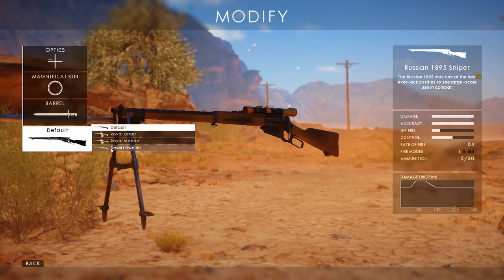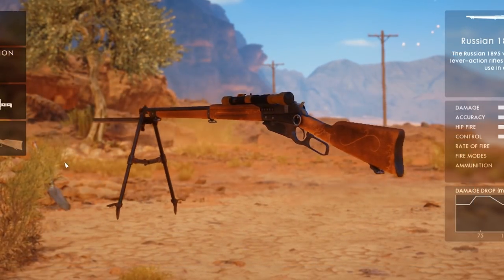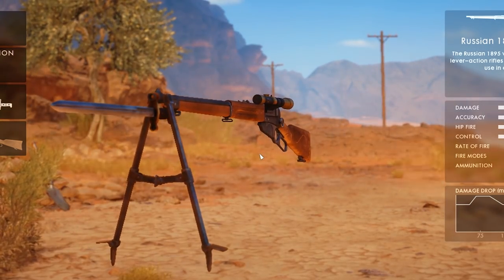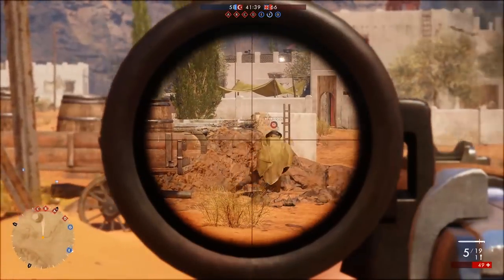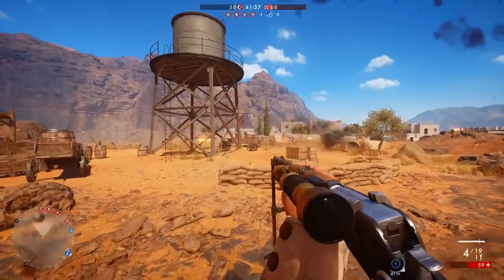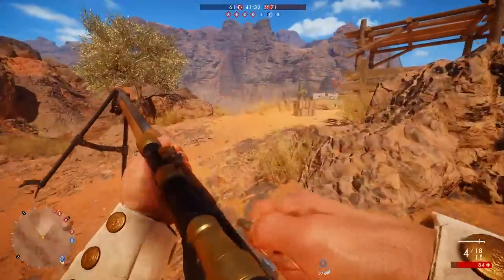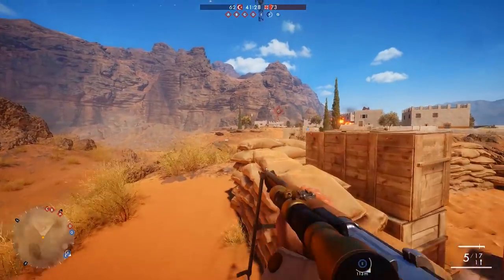Battlefield 1's final campaign, Nothing Is Written, took me about 2 hours to complete and unlocks the Desert Dweller skin for the Russian 1895 Sniper. It's another kind of subtle skin, but the weathering details on it are really well done. This kind of relates to the campaign since you're playing a character who probably would have gotten her weapons second hand. If you like skins that have a used feel to them and like sniping, this is for sure a skin worth getting, especially since the Russian 1895 Sniper is a really good sniper rifle in multiplayer.